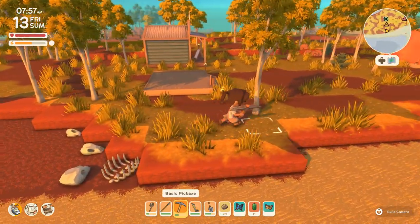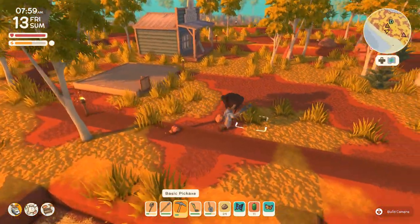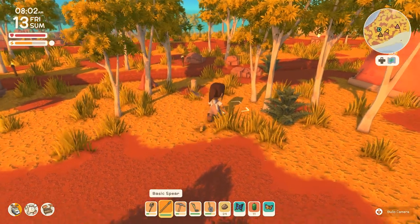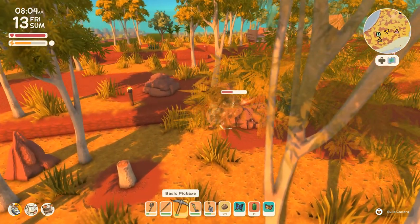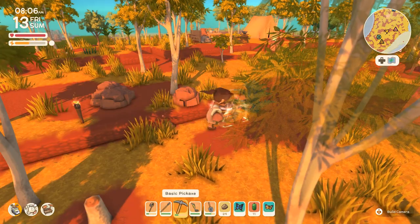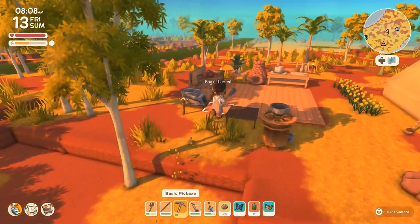Oh, the little dingo spot! I wish I could keep all of these bones. Maybe I'll keep a few, but honestly I do feel like cleaning up Jasper Berry and making it look a little bit nicer and tidier. As we get ready to really make this place our home, I'm going to move a few of the rocks out of the way.